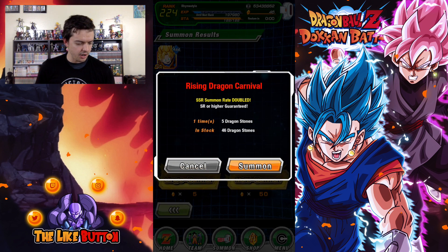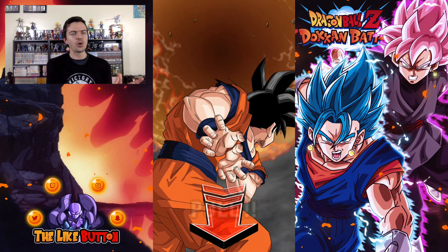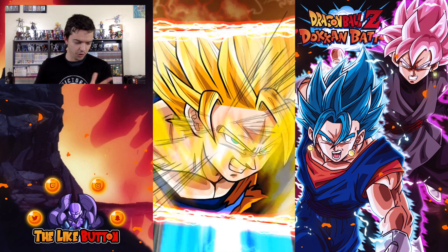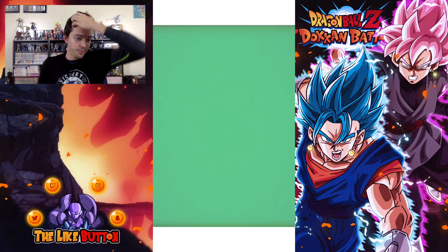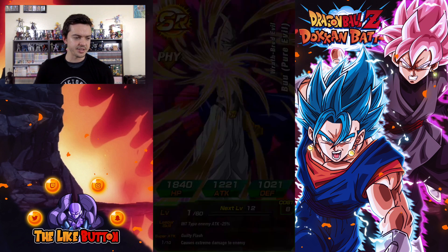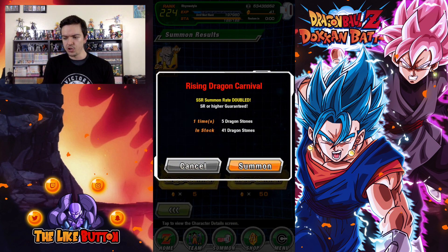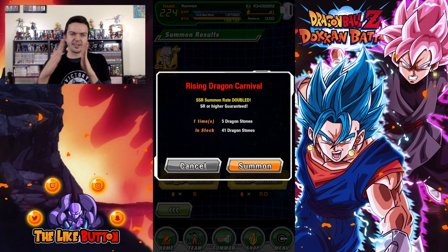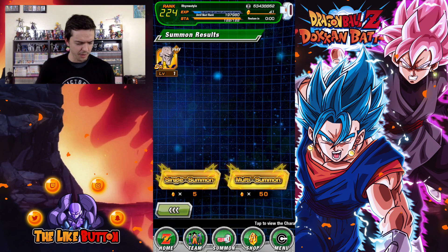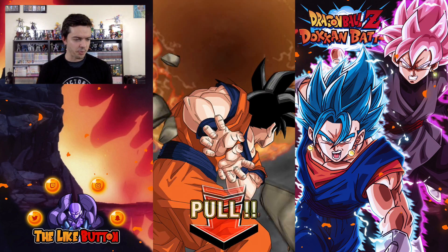Which is going to be kind of a first world problem because if Dokkan gets to the point where it's literally simultaneous to the Japanese version, I don't know which version I would rather play. I mean, other than the Japanese version mostly because that's where all my good cards are. However, if I pull good cards on Global as well, then I'll be inclined to play both. I wonder if we'll ever get to that point where it's truly simultaneous — right now we're like two months behind. I wonder if we'll ever get to where it's like weeks or even a month. The cool thing is Global has improved so much in the last couple months and I'm actually even playing it again.